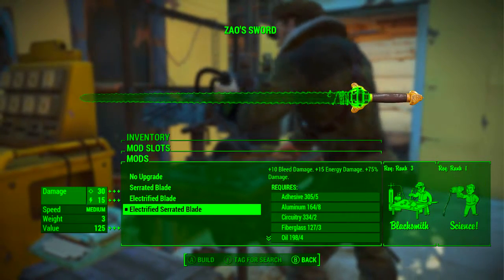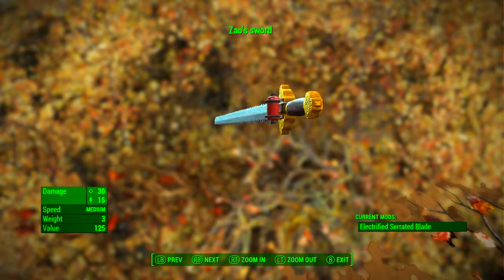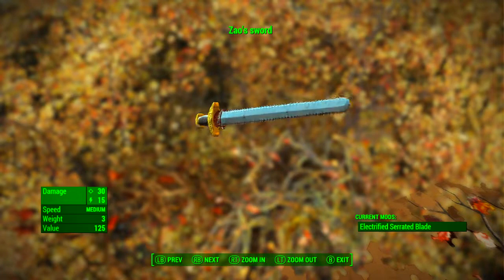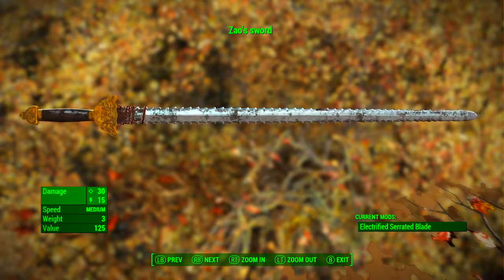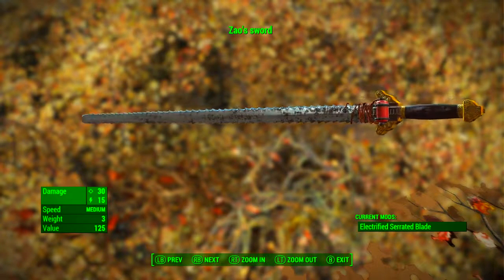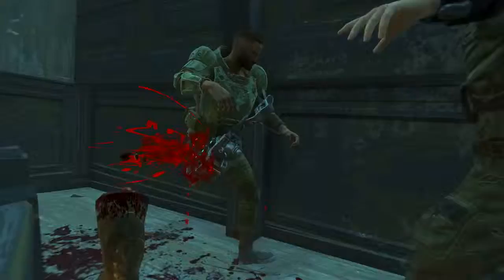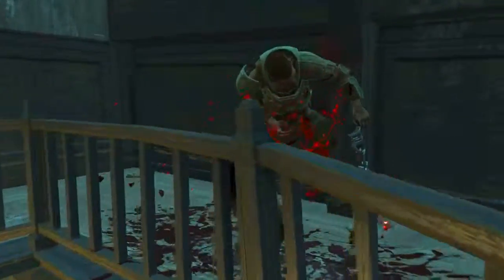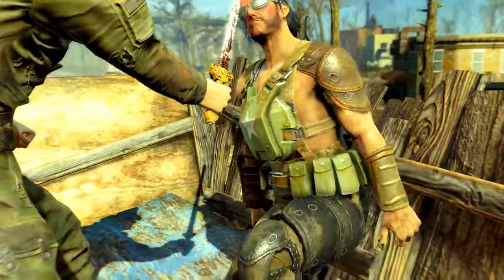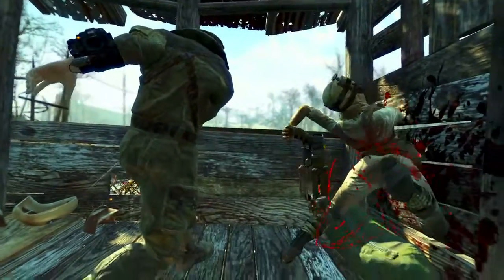That modification increases overall damage by 75%. With it applied, Zhao's sword has a base ballistic damage of 30 and an electric energy damage of 15. Its speed is medium, its weight is 3, and its value is 125 caps. There are no effects attached to this weapon — Zhao's sword is purely a collectible item. Because there's no legendary effect, it is literally the worst possible version of a Chinese officer's sword.